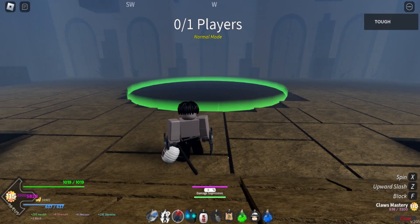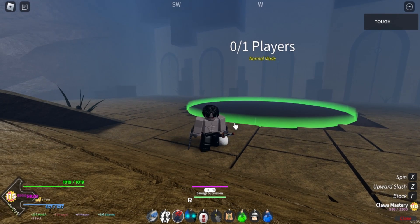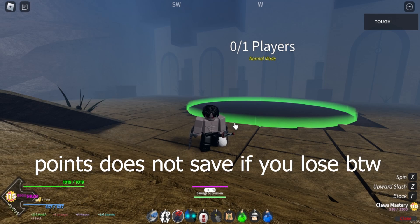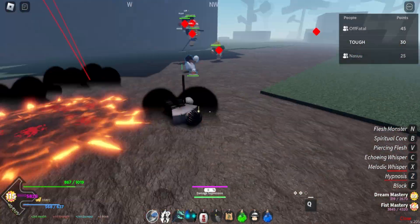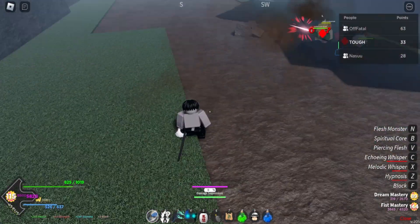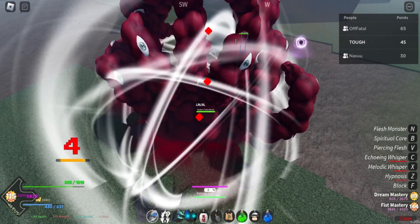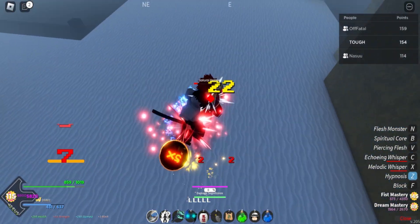Going solo is basically easy — the enemies are easy, but it takes longer to gain more points. When you're in a squad though, I'll be showing some clips for that. In a squad you gain more points from whoever kills the other enemies, so it's much faster overall.